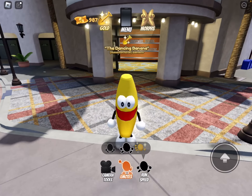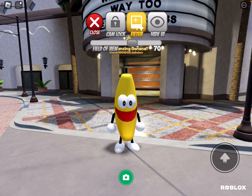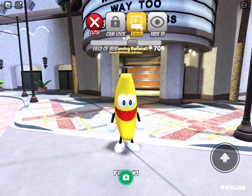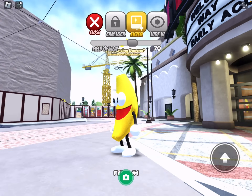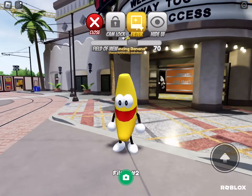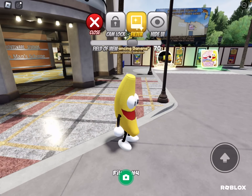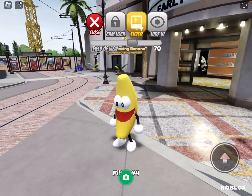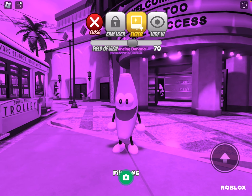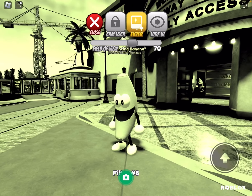Next, we have Camera Filters. I'm going to look at the different filters and sort of describe them. Filter 1 makes everything a bit brighter. Filter 2 is just the same. Filter 3 as well. Filter 4 makes everything a bit darker. Filter 5 makes everything blue. Filter 6 makes everything purple. Filter 7 makes everything yellow. Number 8 makes everything green?